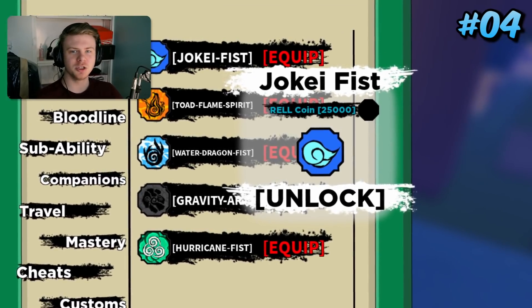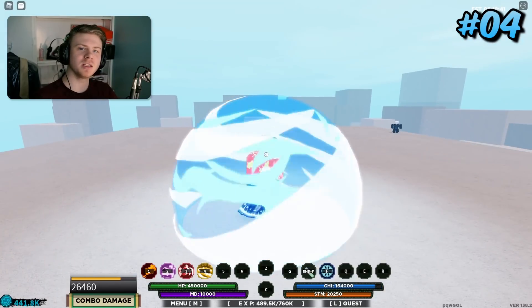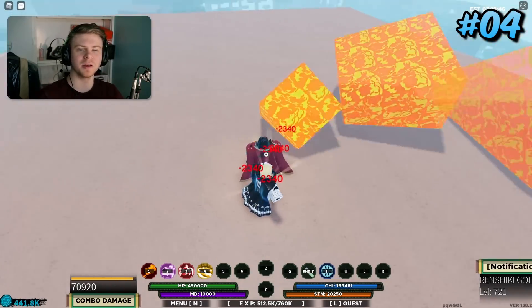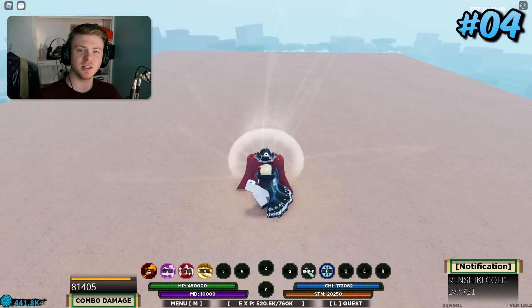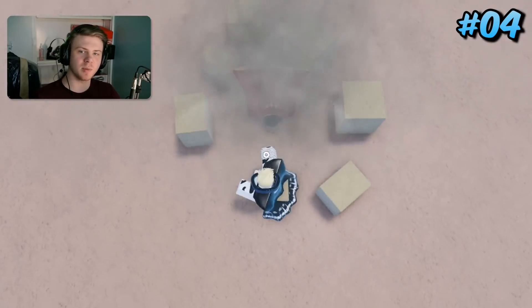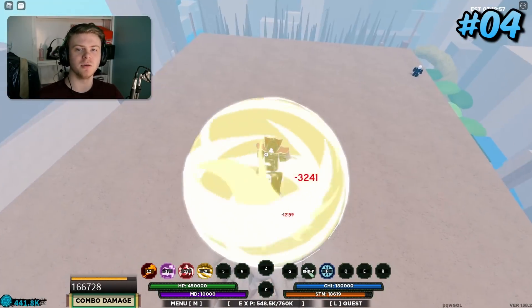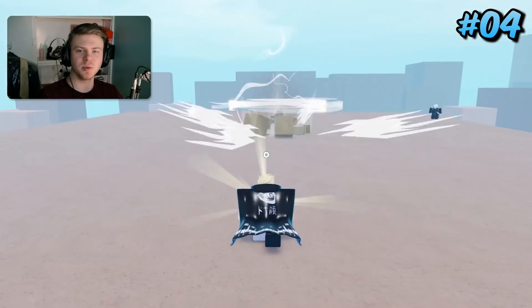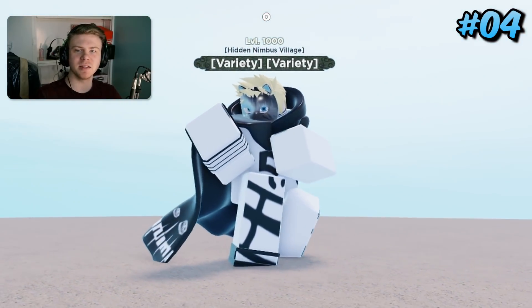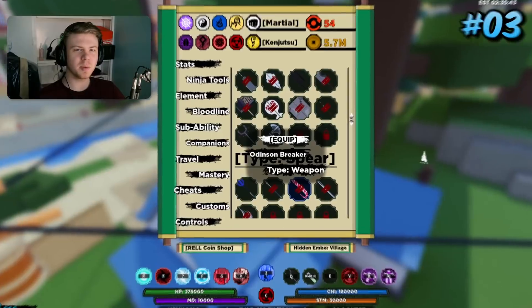Coming in 4th place is an unexpected one: Joke Eye Fist. The M1 stun is actually longer than normal M1s, so you can combo better with it. Using Joke Eye Fist with a weapon is probably the best approach — you still get that M1 knockback off the weapon but also get the weapon itself. The Q spec isn't that great, but the M1s themselves are absolutely amazing for combo extending, and I cannot emphasize enough how important that is in this game.